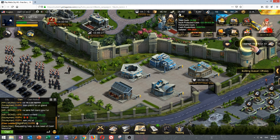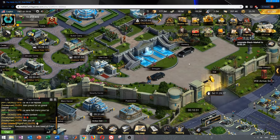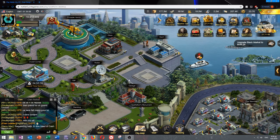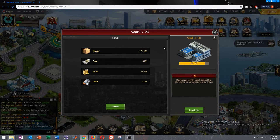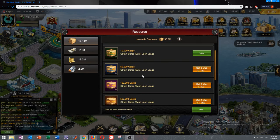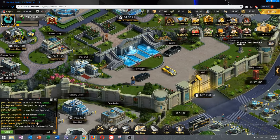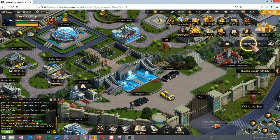You can increase the amount of safe resources you can keep by upgrading the vault. The vault increases the amount of safe resources you can hold. I don't know exactly how it works in full detail, but that's the main mechanic.